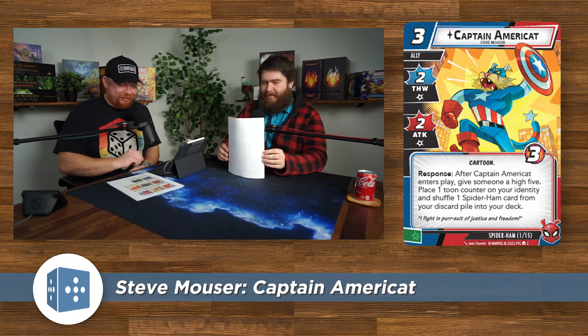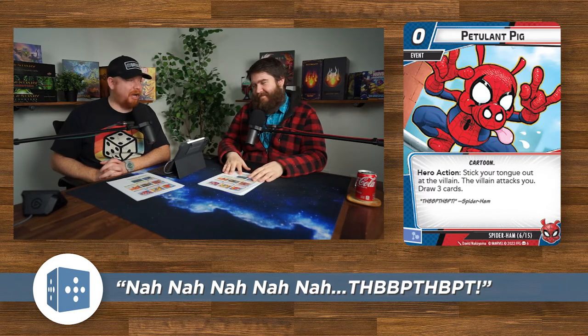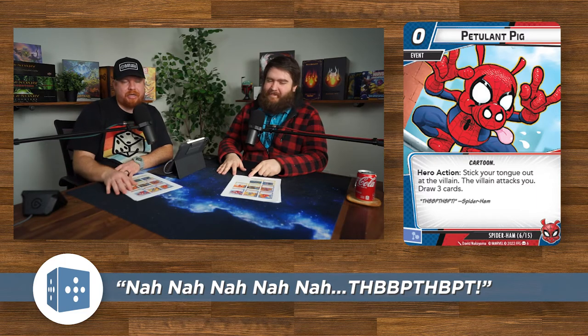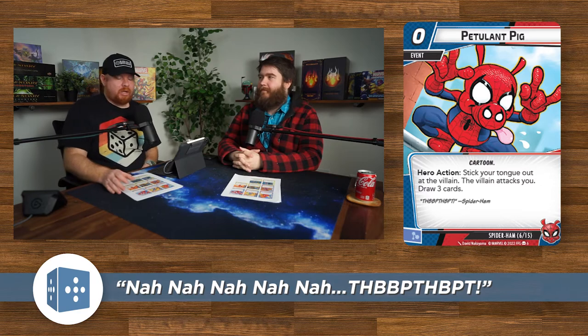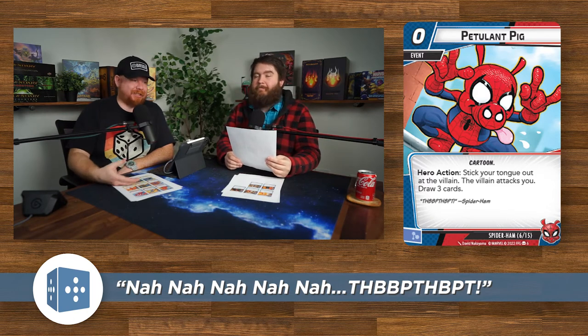Petulant Pig — zero cost event, Cartoon, hero action. Stick your tongue out at the villain; the villain attacks you. Draw three cards. You don't even have to do most of these gimmicks — they're just there for flavor. But zero cost event for draw three cards? At minimum you're netting a resource because you're going to get hit anyway. This card is better than Pot of Greed. Spider Ham wants to get hit, so draw three is great.